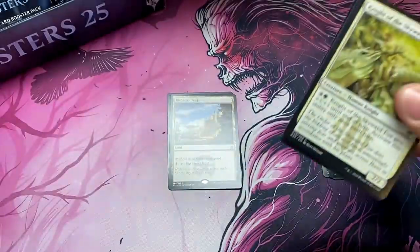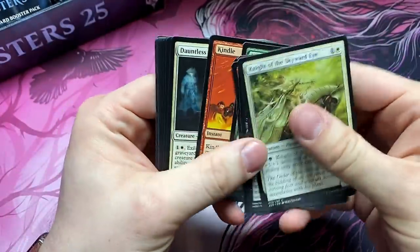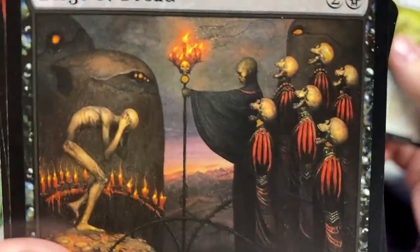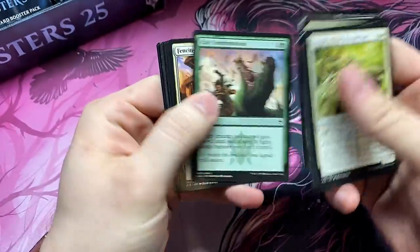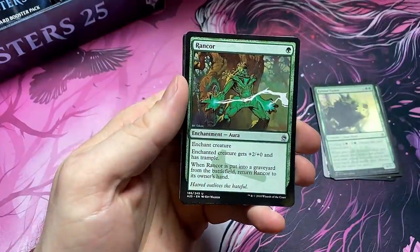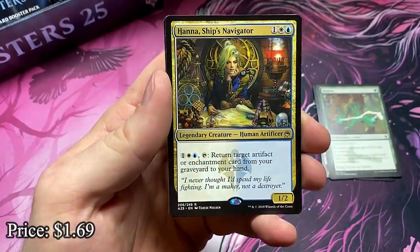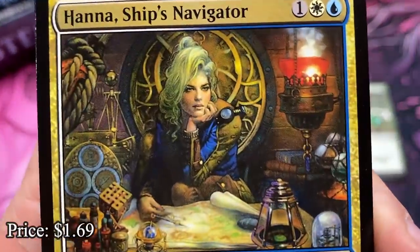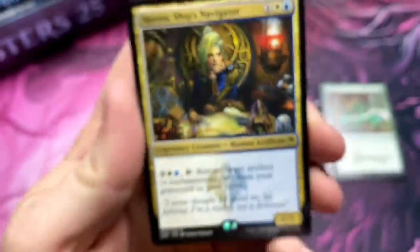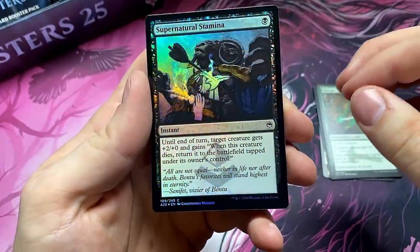The foils in this set, they did a good job. I actually really think the foiling looks great — Seb McKinnon. Rain Grower, good one. And Hannah, Ship's Navigator — that Therese Nielsen artwork looks real good. And a foil Supernatural Stamina.